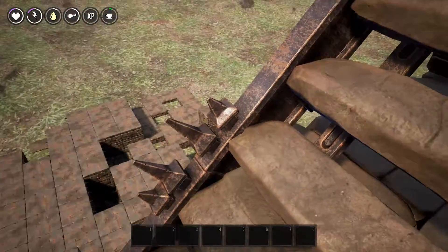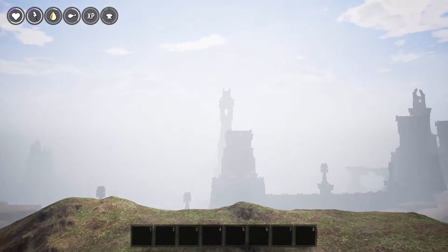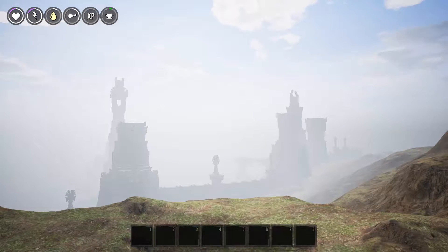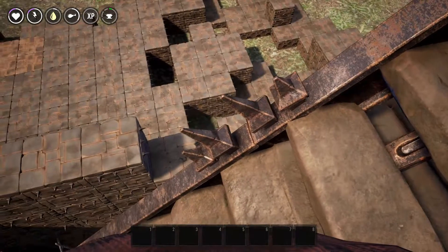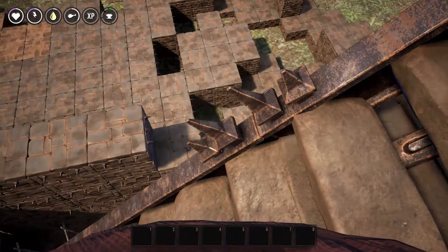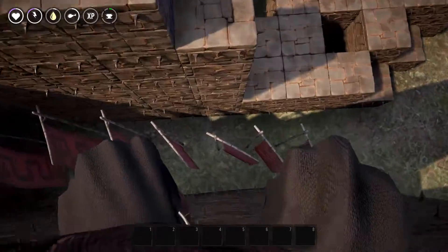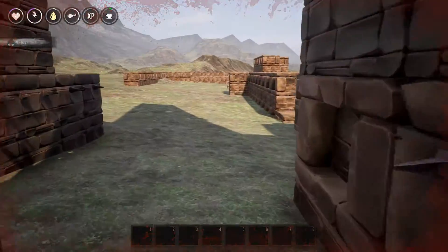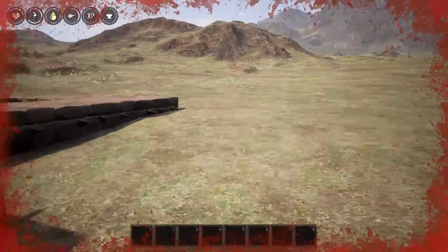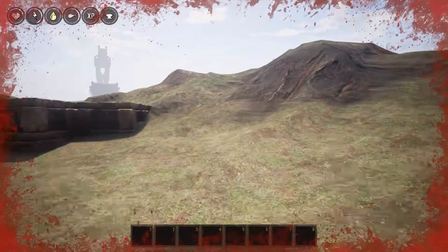This is going to be our 10 block drop. That was almost killing me — that was quite a bit. So a normal player without the corruption would be at just under half health from a 10 block drop. Let's go ahead and do the 11.